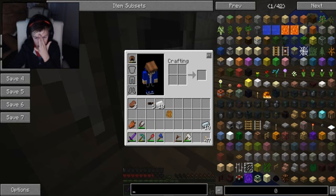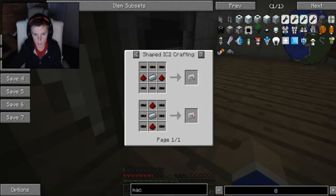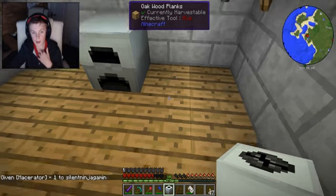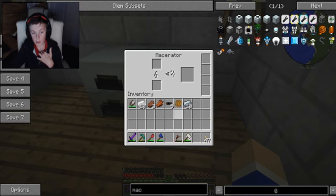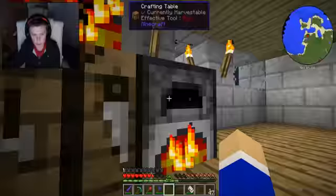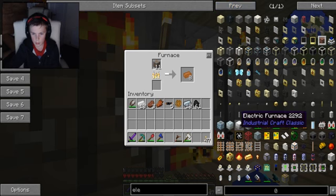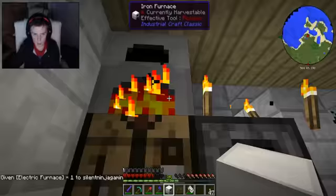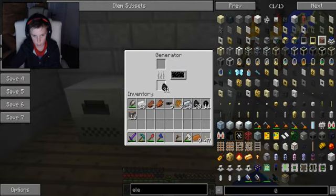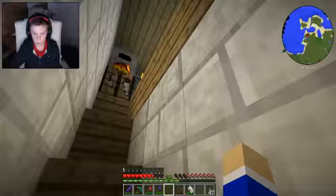I want to get the macerator — it looks like that. I'm really tired and I can't move over to make it, so I'll spawn it in for now — this is only temporary. I also want to spawn in the electric furnace because that's way better. I'm sorry I'm cheating stuff in, I just kind of need to. Put all half of the coal into each so now I can smelt twice as fast.